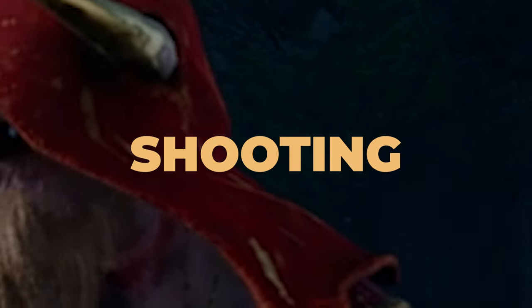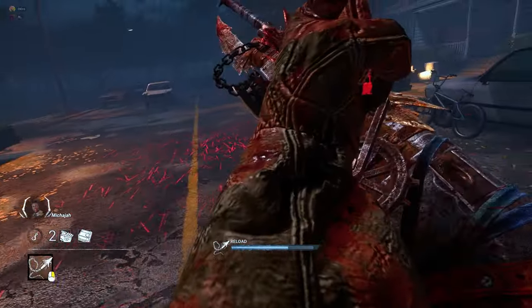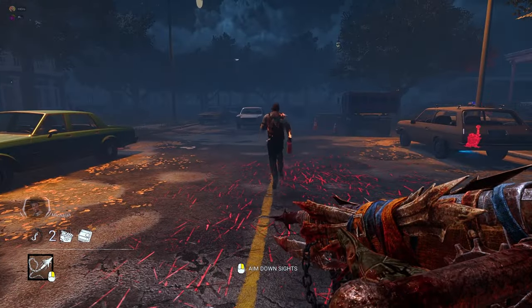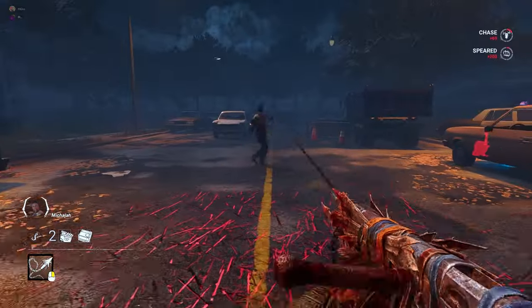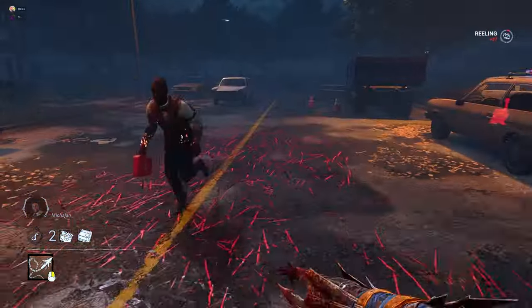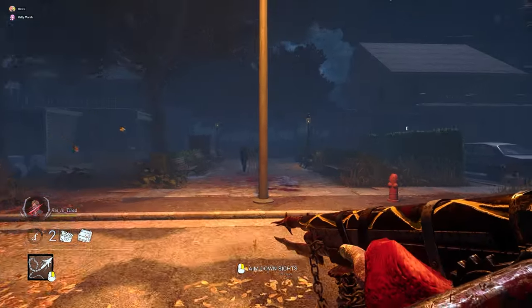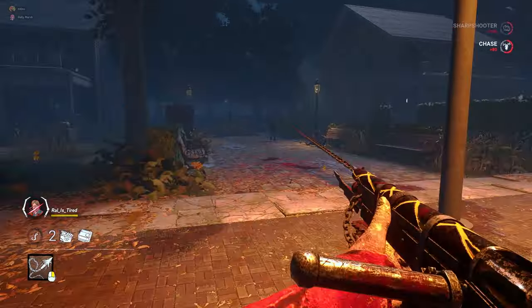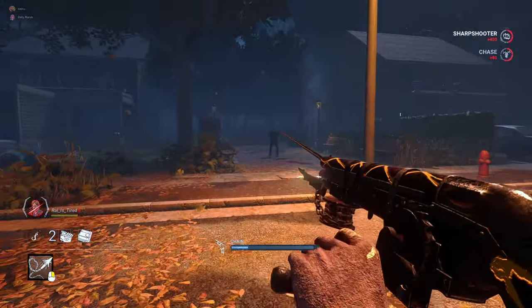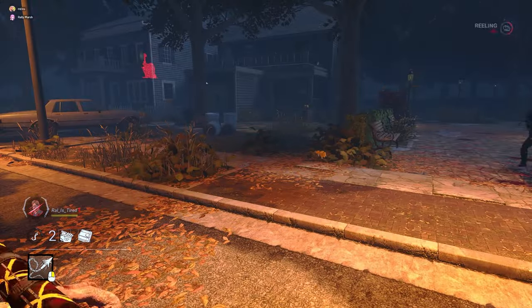Most people don't know that Death Slinger's spear gun is both a hit scan and a projectile depending on the distance. Close to mid-range, the harpoon is considered a hit scan, which means survivors don't have much time to juke or react to your shots. Anything past the mid-range point, the harpoon becomes a projectile, which means good survivor players can easily dodge your shots. Getting a feel for when a shot is a hit scan or a projectile will be crucial.